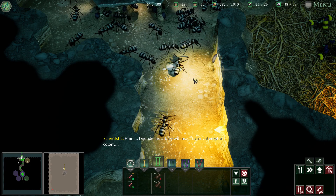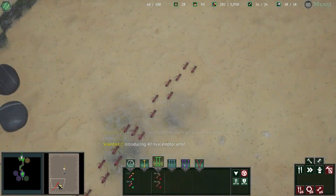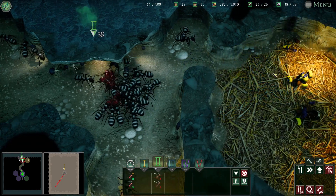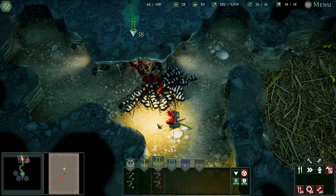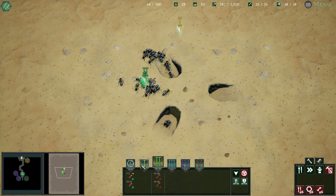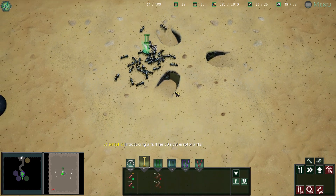Let's see how they will react to a rival erector colony — introducing 40 rival erector ants. Yeah, they're going to have a bad time. Let's risk it for a biscuit — you guys can just get rid of that. Introducing a further 50 rival erector ants.